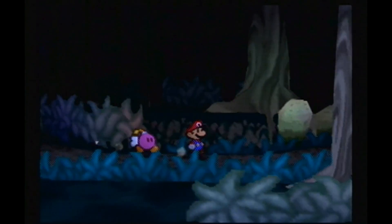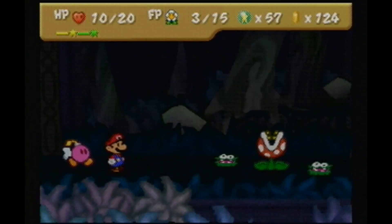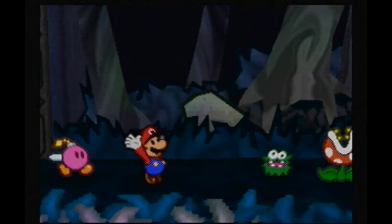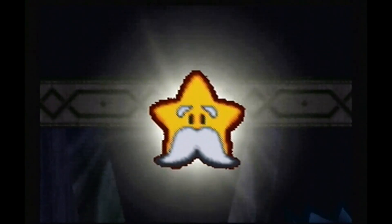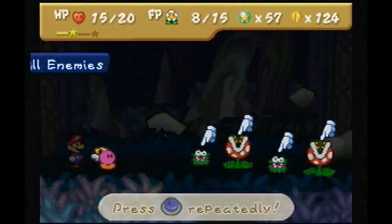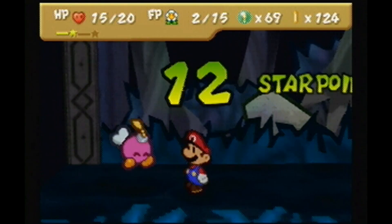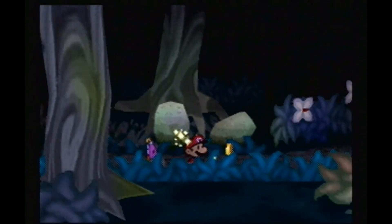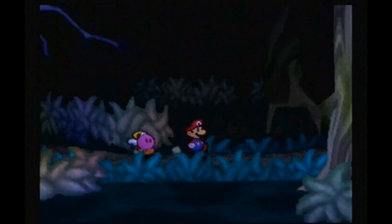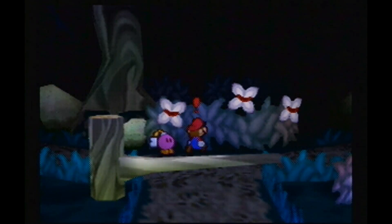I don't know if those falling away means that's where we're supposed to go. If two have fallen away, the one where they don't fall away must be where we're supposed to go. So, this one. I hope this is right. Now there's no flowers or even a bush. I'm so done with fighting Fuzzies right now, I'm just gonna try and avoid them. I'm assuming that means it's this one.